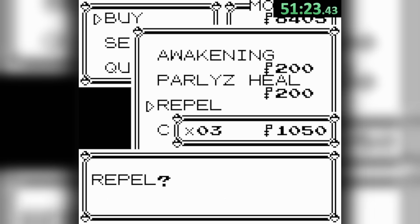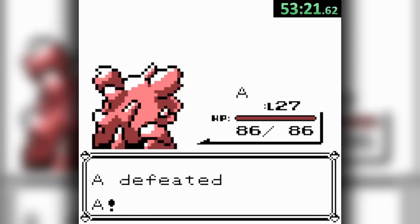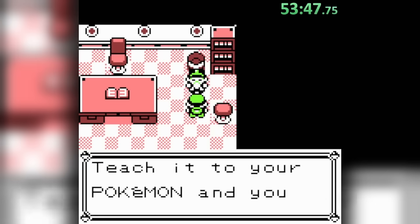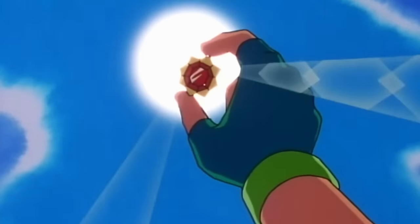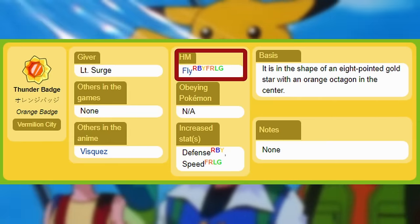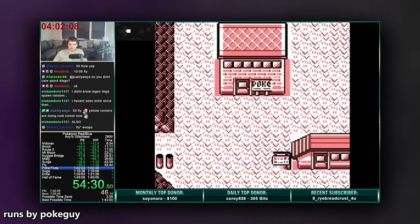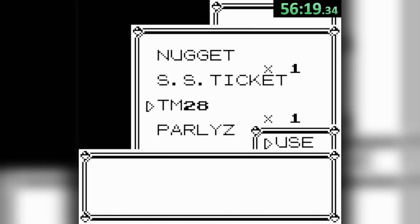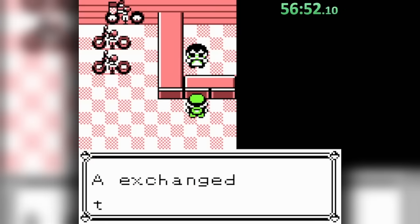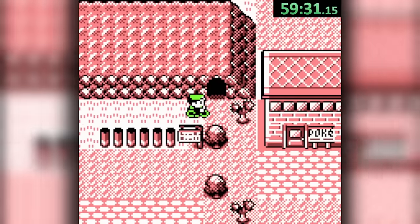Heading right down to Vermilion, grabbing a few repels for the future, and hopping aboard the Anne. Here, all we have to do is finish up a battle against our rival in order to get our single HM of the run. We head out of town without taking on Surge, whose badge would provide the ability to use Fly later on, but the time it would take to get Fly is certainly longer than the one trip we would use it for. We head into the fan club house, get a bike voucher, teach Dig to Squirtle, and warp back to Cerulean, where we trade our voucher for a bike and use Cut to gain access to Route 9, taking us right into Rock Tunnel.